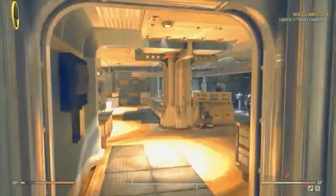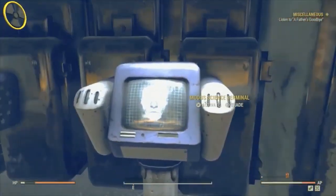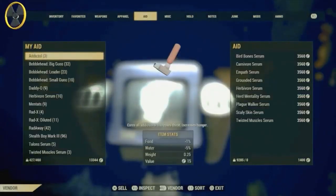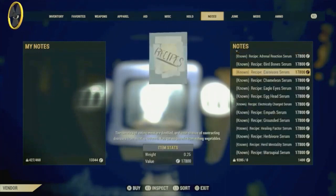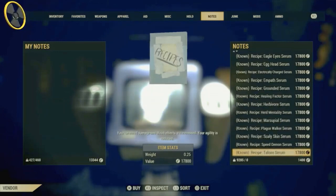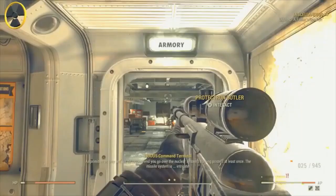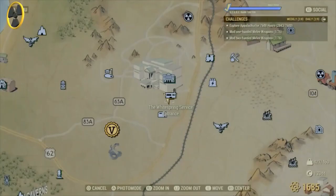This is where you get the serums — right down the bottom, you'll find it eventually. If you're thinking of buying these serum recipes, make sure you have the perk card — I think it's called the Big Sale or something in the Charisma section — and you'll get about 20% off that massive ridiculous price of 17,000 caps each. That's about what I paid to get all the serum recipes.